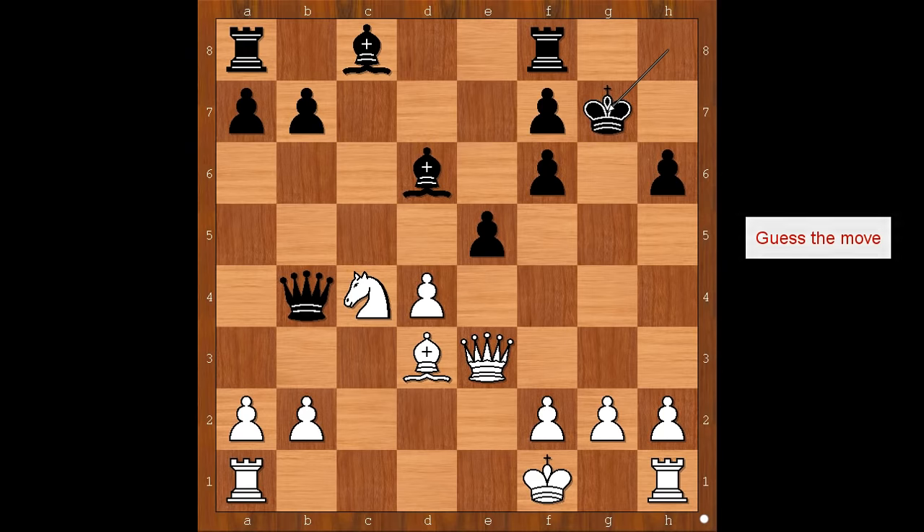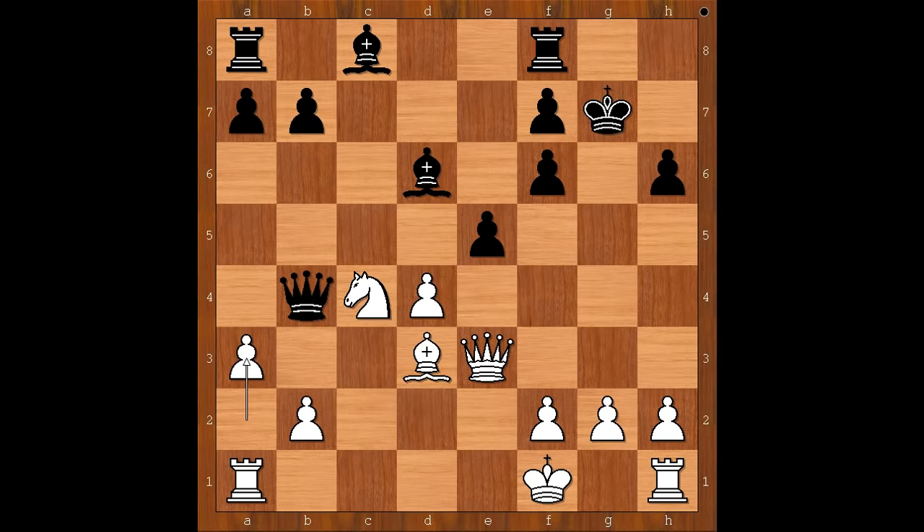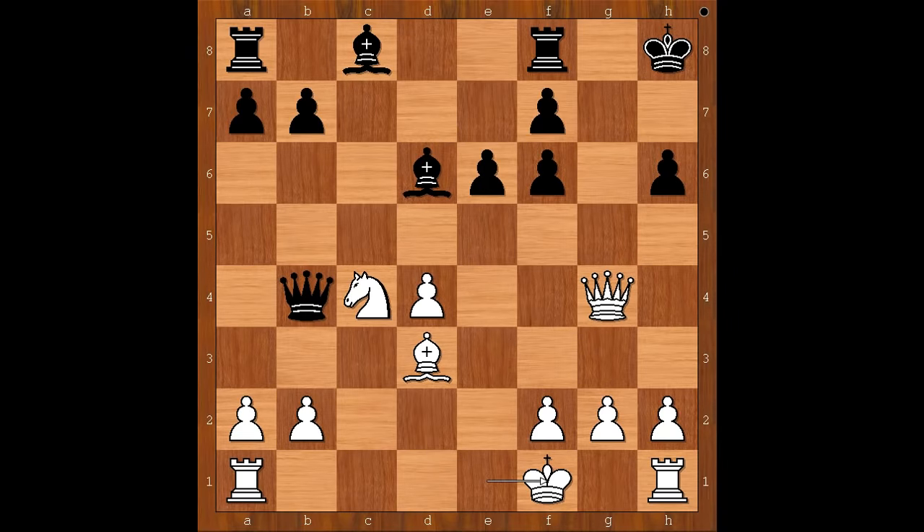What is the best move for white in this position? It is a3, attacking the queen. And the queen is supposed to guard the bishop on d6. If she goes somewhere safe, then knight takes on d6. Back to our game — that is why, before e5, bishop to c7 was played.